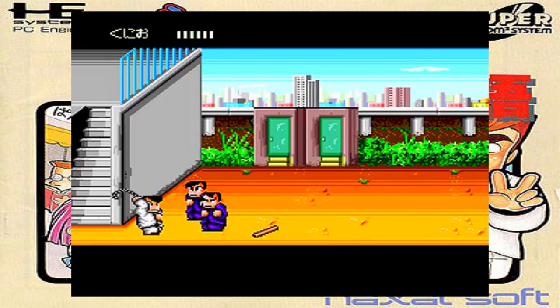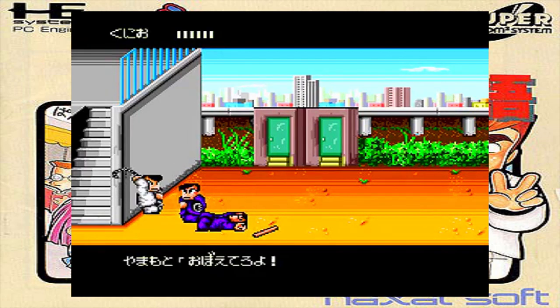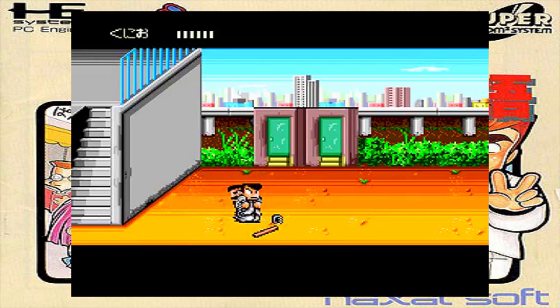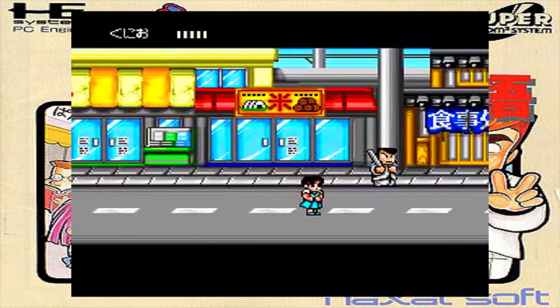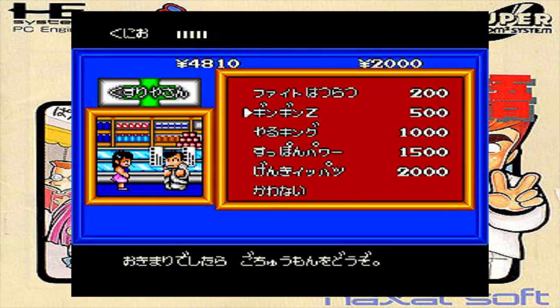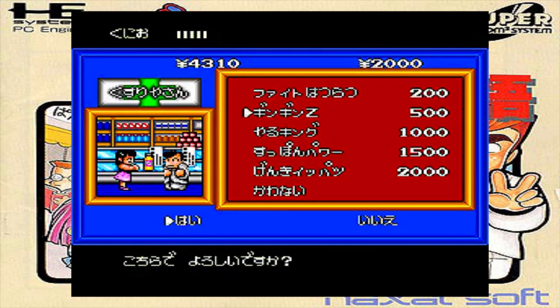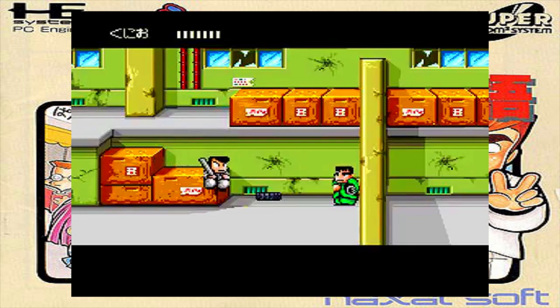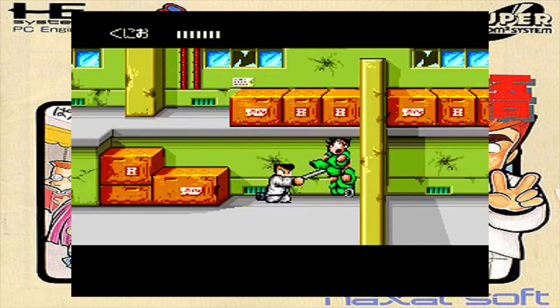As you play through this game, every enemy you defeat drops a bit of money, and on your journey to take down the bad guys and defend Neketsu High School, you'll come across little shopping areas where you can buy all kinds of items to make your battle just a little easier. For example, you can pick up usable items to restore your health, increase your max health, as well as your offensive and defensive power, and even pick up some books to learn some devastating new attacks.